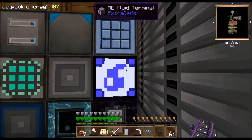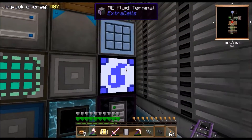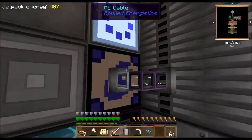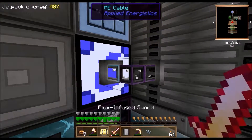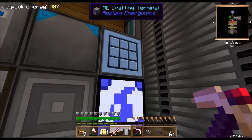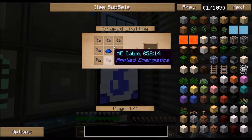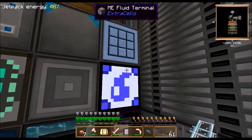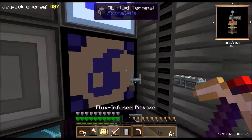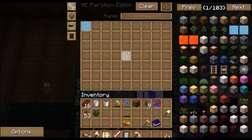So how you change the color - there are some blocks in Applied Energistics and Extra Cells that you can change the color of. By default they're kind of a purplish color, but what you can do is take one of these colored cables - they're really simple to make, it's just dye around some cable - and you just place it on the machine and that will force it to change color.